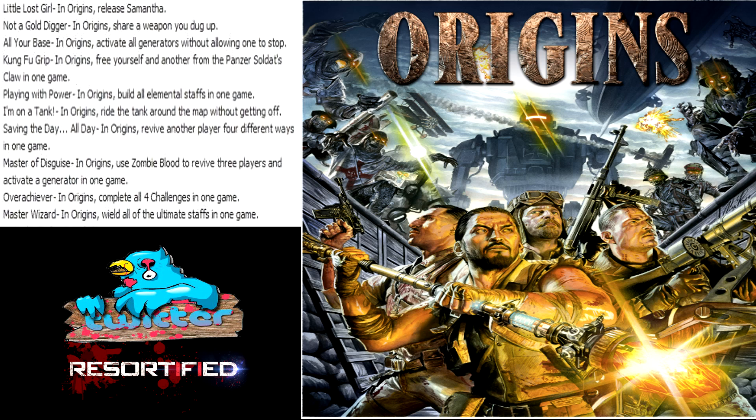'All Your Base' - nice little easter egg there in Origins - activate all the generators without allowing one to stop. The generators are probably seen in the cinematic; you can see a little bit of them. So I wonder what the challenge to that is.